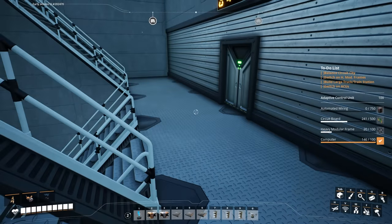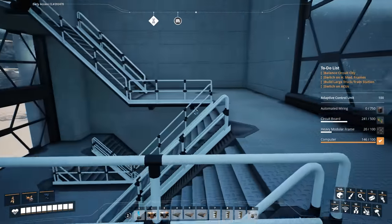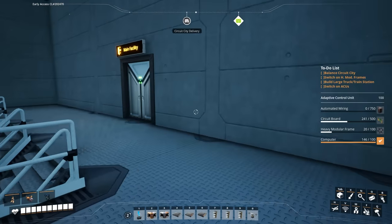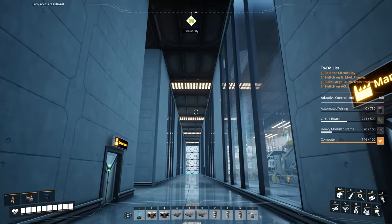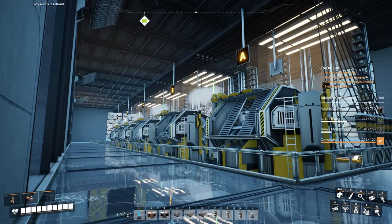The next item on the to-do list is switching on heavy modular frames back at the main base area, then building a large truck and train station — which is going to take the bulk of the time — and then switching on the adaptive control unit. Here we are in the main facility; A, B, C, D, and E are all powered on.